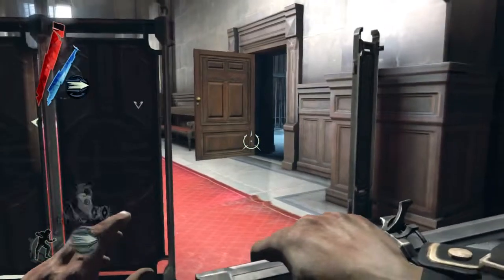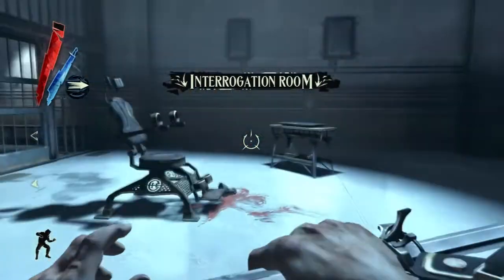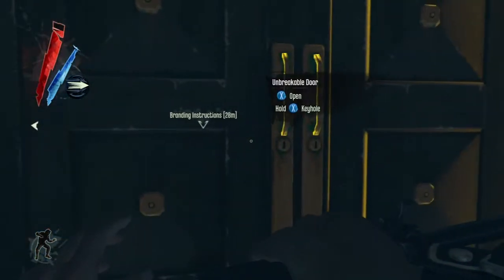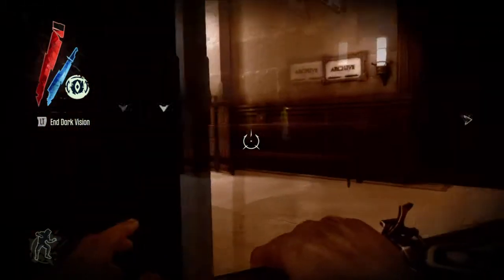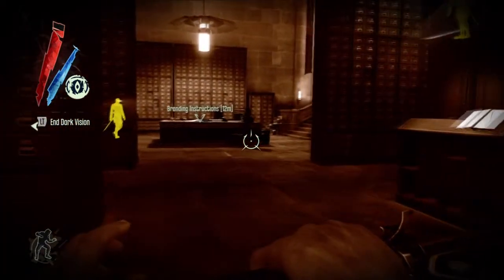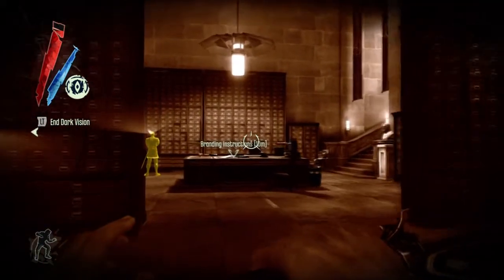The non-lethal way of dealing with High Overseer Campbell is to stick him in the interrogation chair and then brand him. When I was first playing this mission through I was a bit confused as to what I was supposed to do. Dark vision is hugely useful because you can immediately look outside the door and see where everyone is — it just makes your life so much easier, provided you actually pay attention.